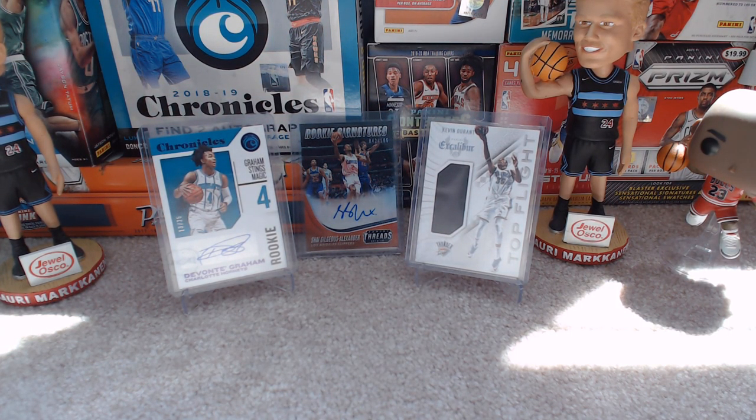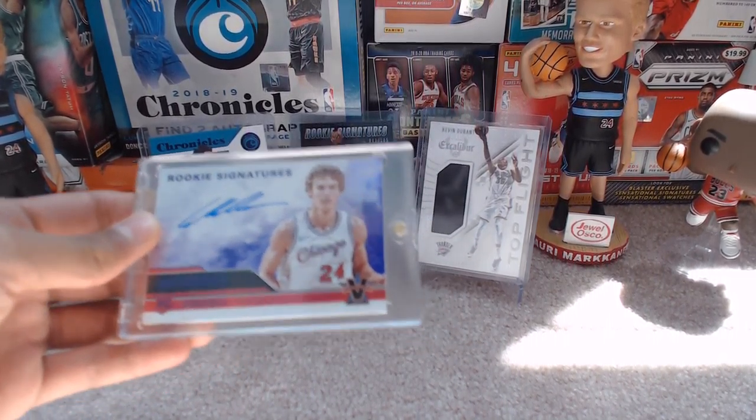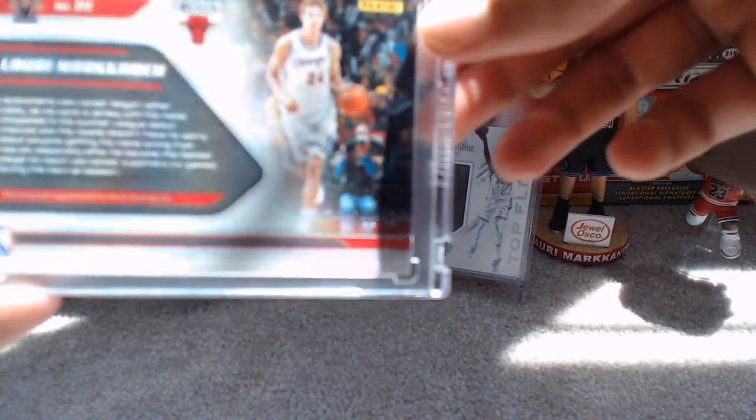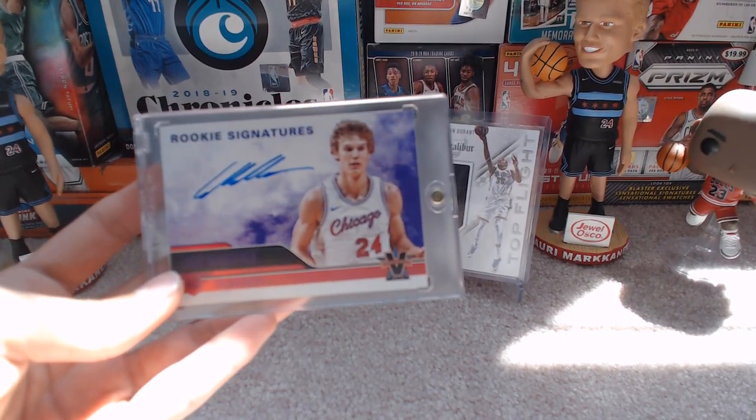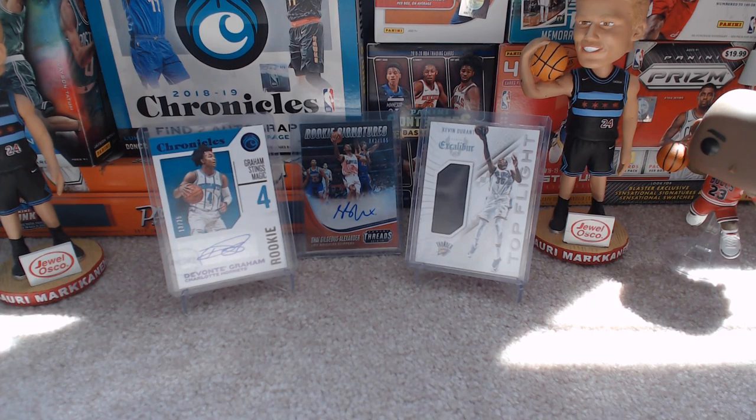The one card I was also stoked to get from eBay — got it for an awesome deal — is this Markkinen on-card auto from Vanguard. It's a purple out of 25 rookie. Hopefully you guys can see the number. Sorry about the sunlight — I just had to film a video as soon as possible. This is a huge card for the PC. Hopefully he can step it up this year, since the season is starting back. Bulls won in the bubble with the 22 teams, but kind of figured. Hopefully that can change next year — we might be able to snag a playoff spot if our coach gets fired. The Markkinen has a few corner issues, but other than that it's in decent shape.